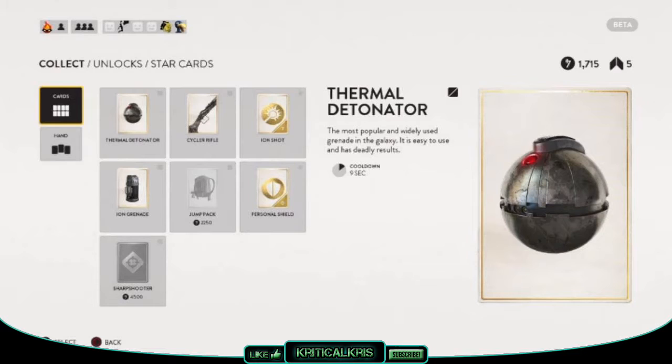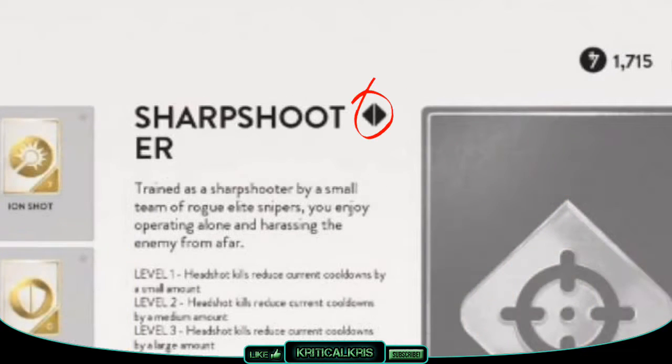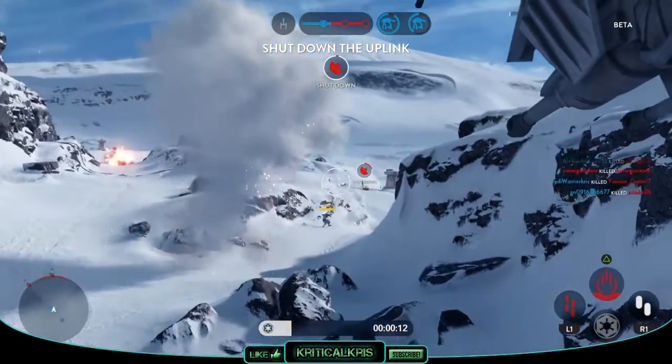When buying cards, there are a few different icons that give you more information about what the card is and where it can be selected on your class. Cards showing one icon can be equipped in the left or right slot, meaning you can use them as many times as you want throughout a match. Middle cards are shown with a different icon, and trait cards have their own image next to them. Since you can only carry 3 cards and 1 trait card in a match, use these icons to help you decide and make sure you choose wisely.